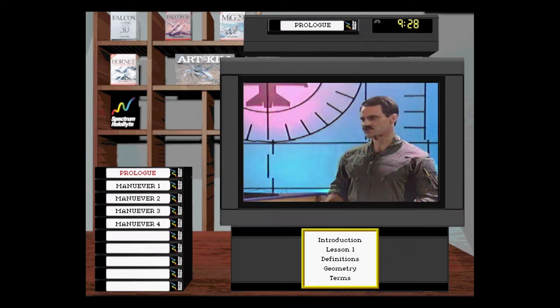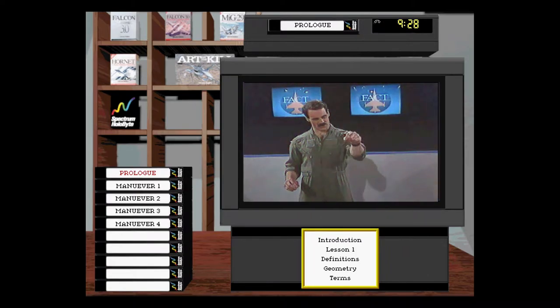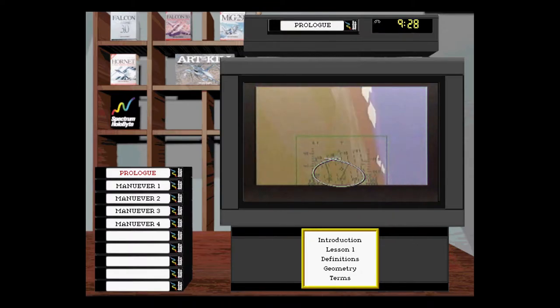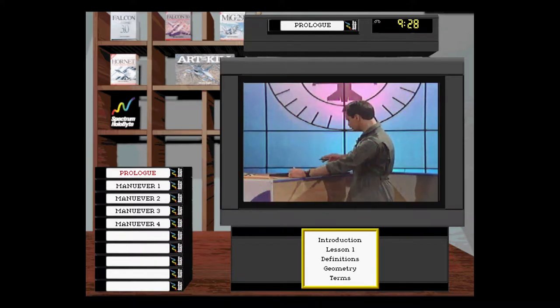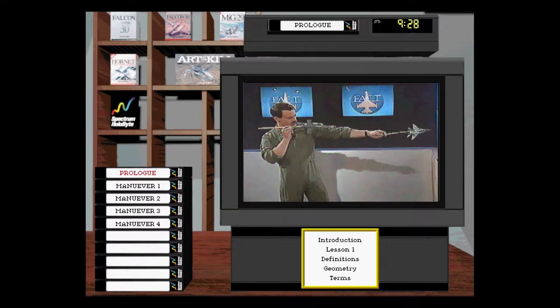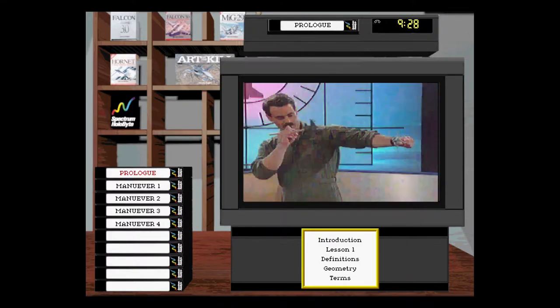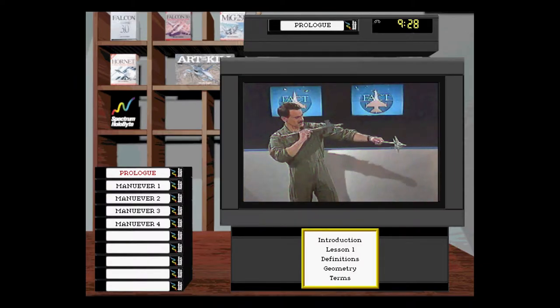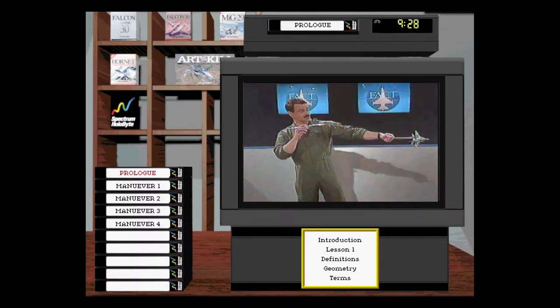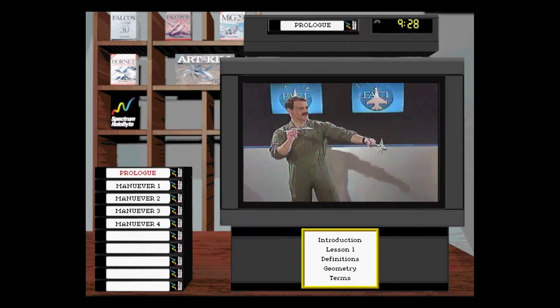Pure pursuit is when you point directly at the target — you put your flight path marker on or near the target. In a Falcon scene of pure pursuit, the target and your flight path marker are co-located. If you take that flight path marker and drag it out in front of the target, that would be lead pursuit. If you maintain lag pursuit, you'll maintain more or less a constant heading-crossing angle. If you're pointing all the way in with pure pursuit, heading-crossing angle will increase. Lead pursuit will tend to solve your heading-crossing angle problems given you can maintain your nose in lead.